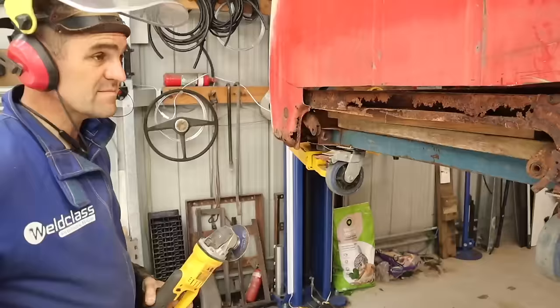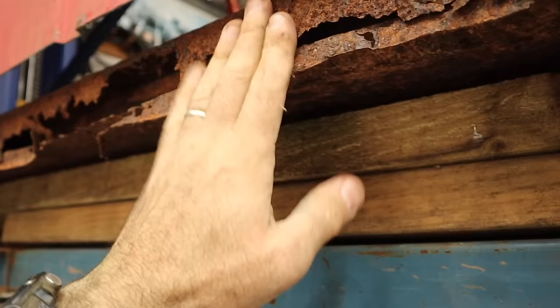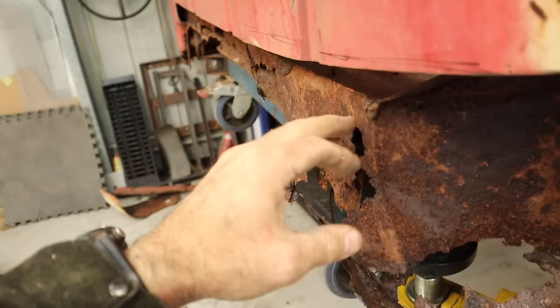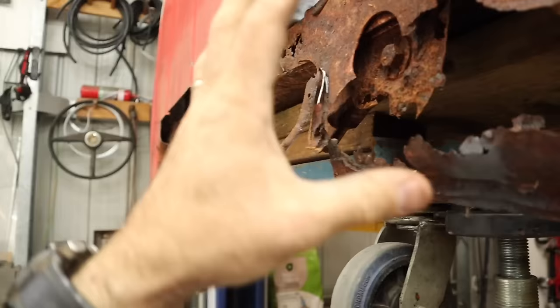That piece along the back floor — I always knew it had rust behind it, and as you can see it's totally rusted out. This piece starts flat on the floor on the inside, folds up, comes across the top and then straight down the back. I'm going to delete that and instead of having just a thin folded piece of sheet metal, I got myself a piece of two-inch box tubing which is a couple of millimeters thick — much, much stronger than what was there. That is basically the core of the strength of the back of the cab, and that's what the cab mounts mount to.